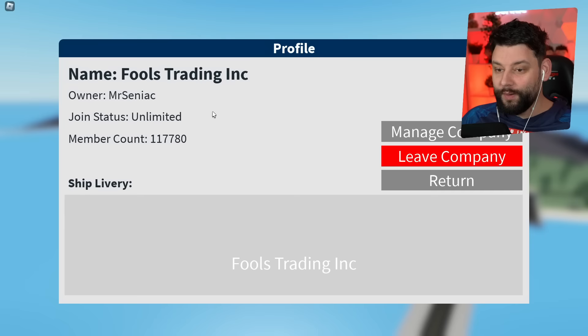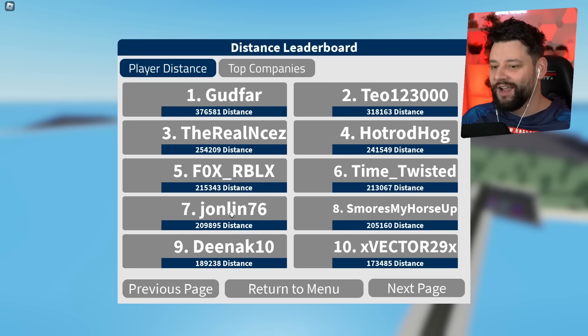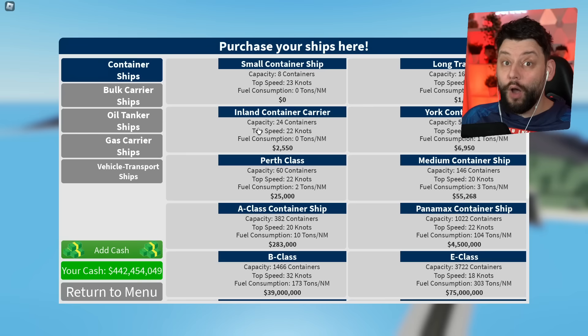Before we check out the ship, if I go to companies, my company should still be number one. The Force Trading Inc. is number one on the leaderboard — join it right now! I've also got one called the Rickroll Company but we don't talk about that one. Anyway, I'm going to go purchase a brand new ship.